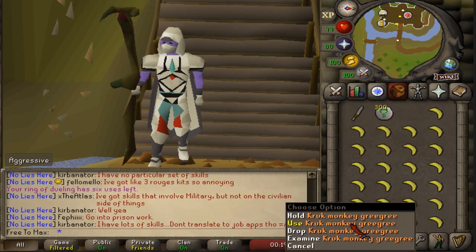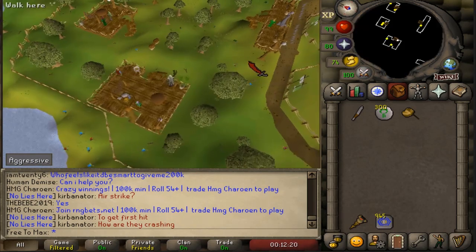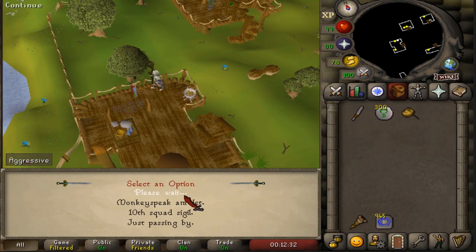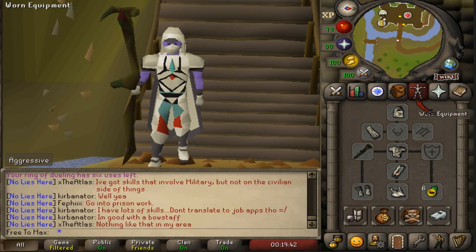A Kruk Grigri is necessary for this hunting method. If you don't have it, you can pick it up to the northwest of the Gnome Field by talking to Zook Knock about Monkey Talismans — he'll give you another if you've lost it. As far as the gear goes,